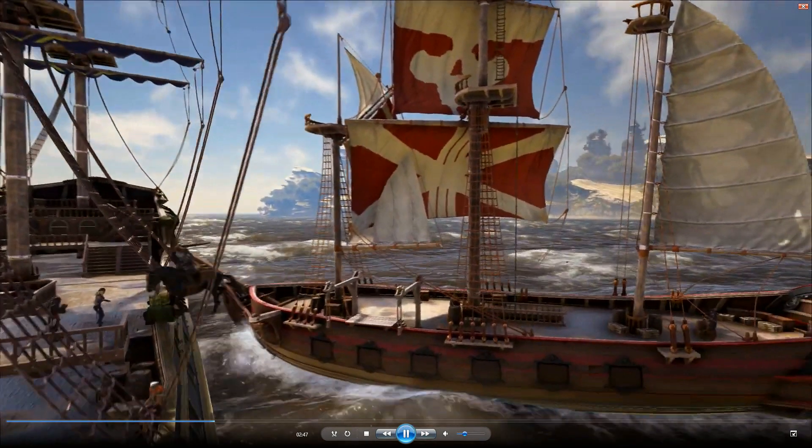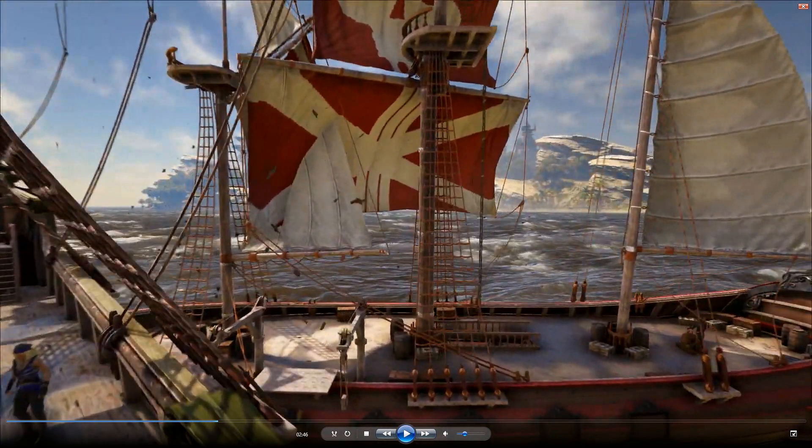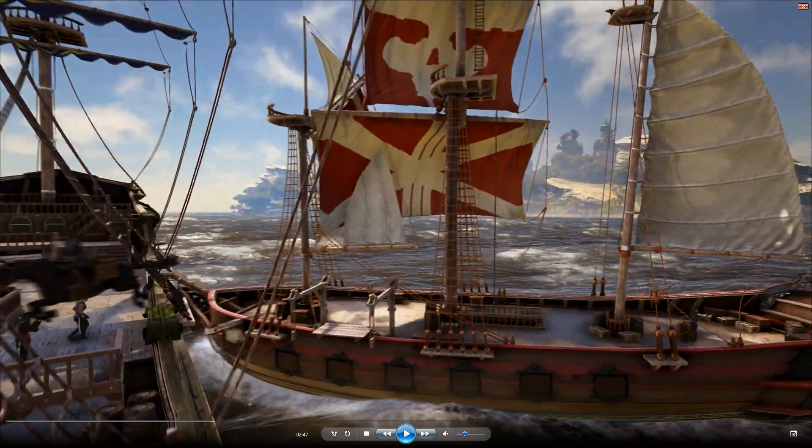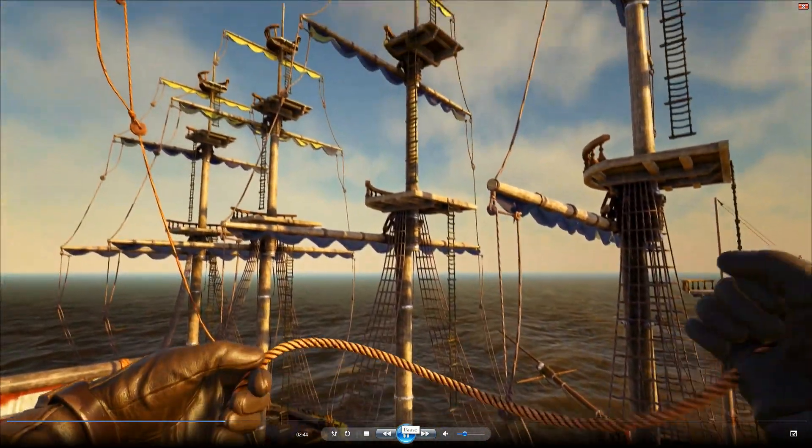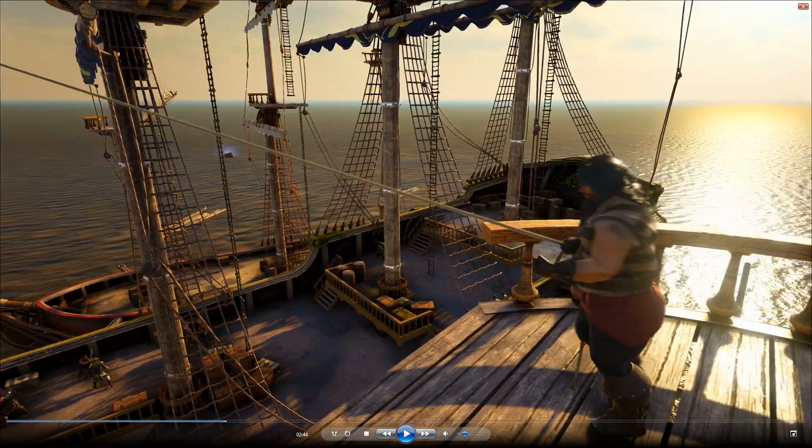This does show something new right here - ramming into the boat and a big explosion happening. So it probably did a ton of damage to that boat. Then we have the horse jumping off, which we did hear about before in the PC Gamer UK article - that you can jump animals from boat to boat. This is just actually showing that you can jump a horse from one boat to another. This dude is grappling, which we saw a picture of.